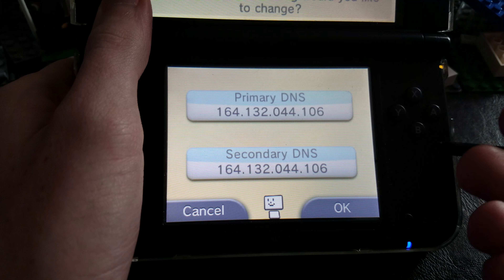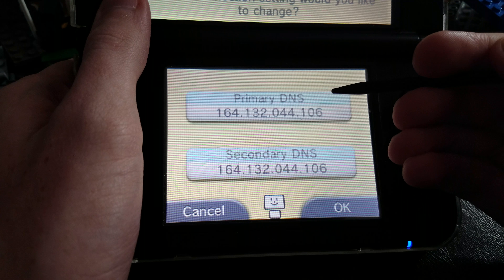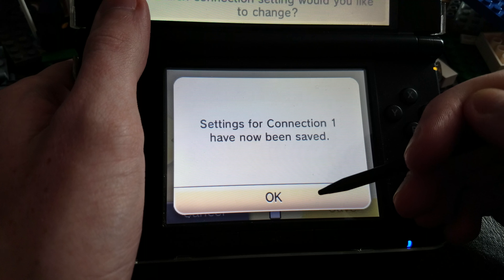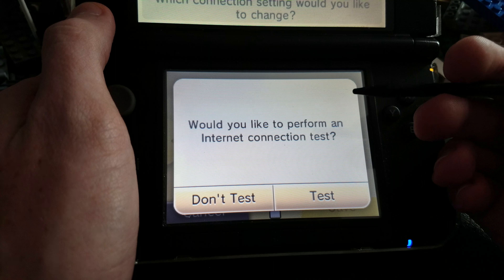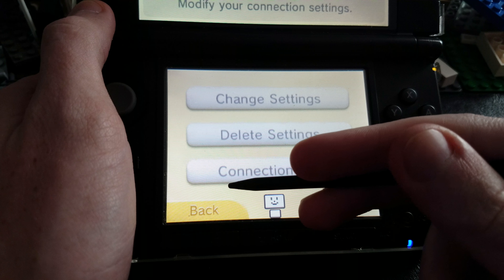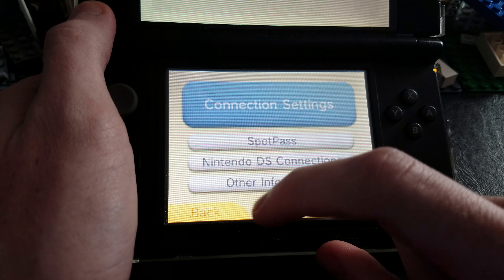Now you want to type in this code on both the primary and the secondary DNS. You want to type in 164.132.044.106. That's all numbers, and the periods should be in there.